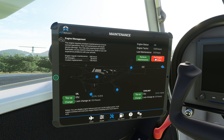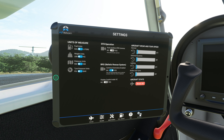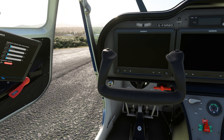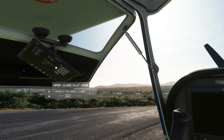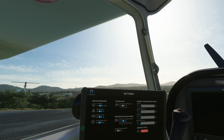I was given this plane — I did not pay for it. I want to maintain the integrity of my channel, so when I review planes I have to say that so you know where I'm coming from. It comes with a tablet and you can control everything. It's got a help menu, and the cool thing is it has custom cameras. When you deploy the parachute, it does this custom cutscene — the door opening — it is absolutely incredible.